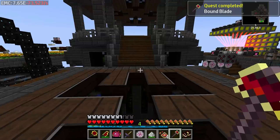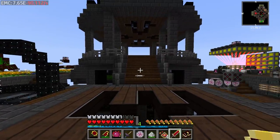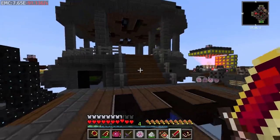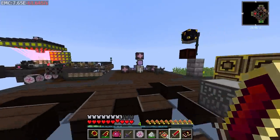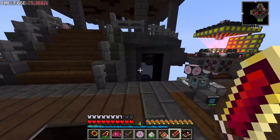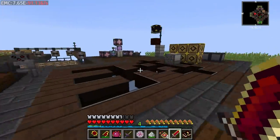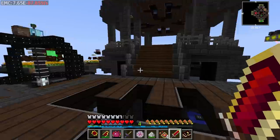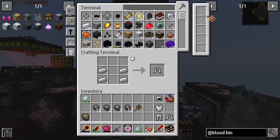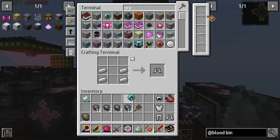We now have the bound blade. By default it doesn't look like much, but if you shift right-click with it, now you have the bound blade active. What the bound blade does is each time you attack or kill a mob, it will do a lot of damage and have a chance of giving you a weak blood shard, and also pull life essence out of your soul network. The soul network is coming from the orb - your orb, which we are on the tier 3 orb, the magician's blood orb.